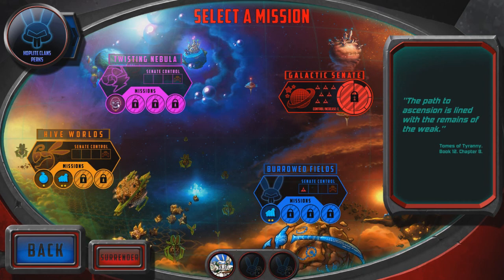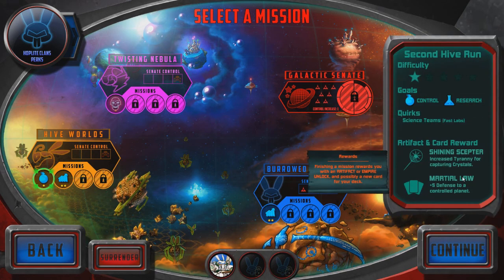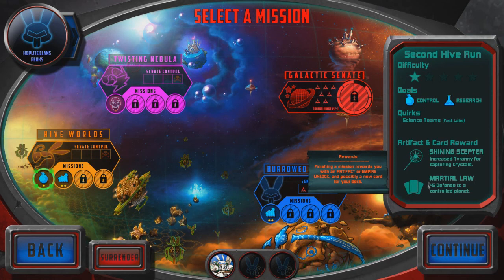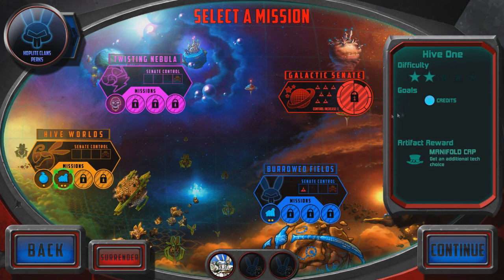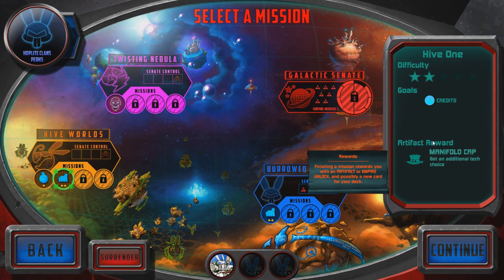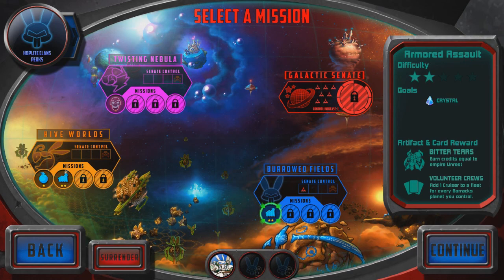Let's take a look here. I'll do a mission. Looks like I can't choose Twisting Nebula. When you choose a mission it does tell you what you get — goals, research, quirks, artifact, and card rewards. I did this mission and you get a Shining Scepter: increases Tyranny for capturing crystals and plus 5 defense to a controlled planet. This one's goal is to obtain victory through generating or saving large amounts of credits. Shouldn't be too difficult. And this one — Bitter Tears — credits equal to adding one cruiser to a fleet for every barracks planet you control.